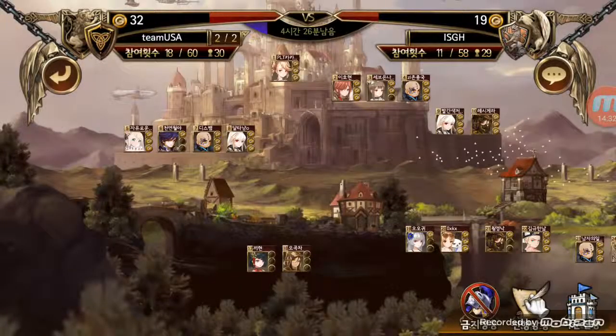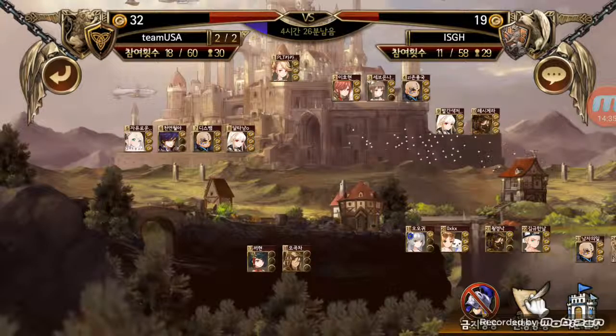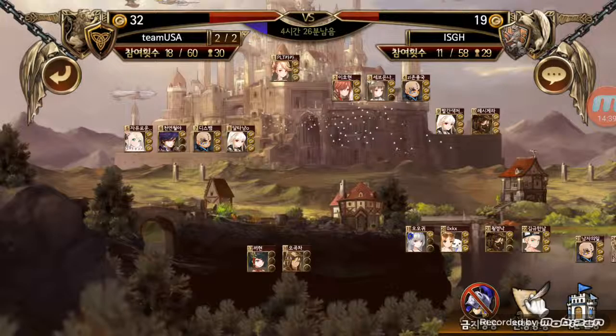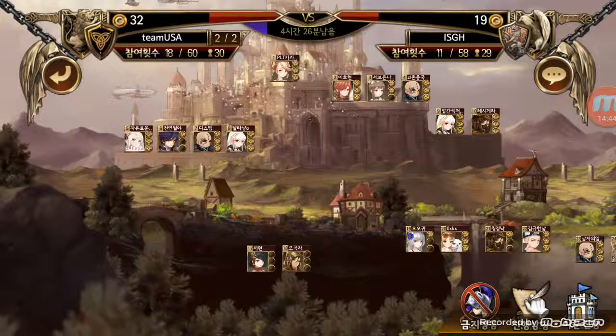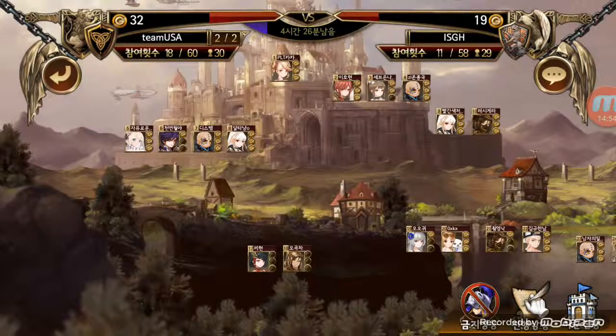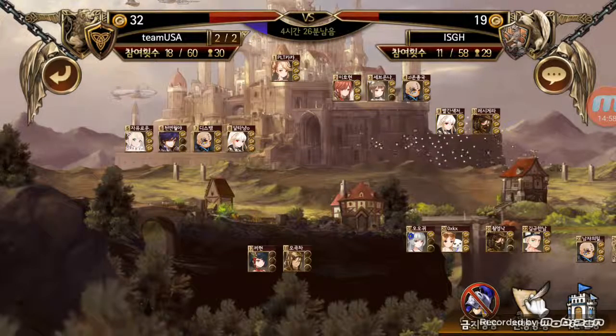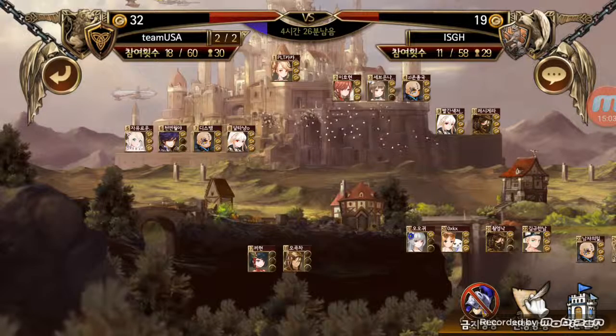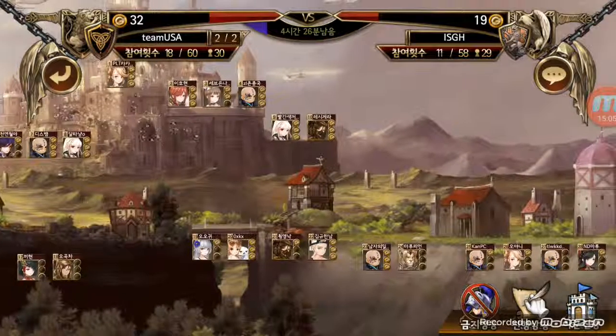Basically this is how it goes. At the end you can see the total points at the top — we have 32 points right now. Right underneath it shows how many times I attacked: two out of two. Our guild members attacked 18 times total, so divide that by two — about nine people attacked so far. On the other team, they attacked us 11 times and they have 29 guild members.